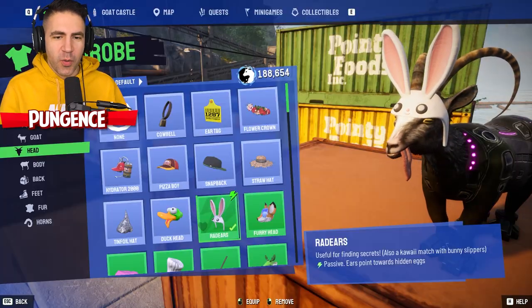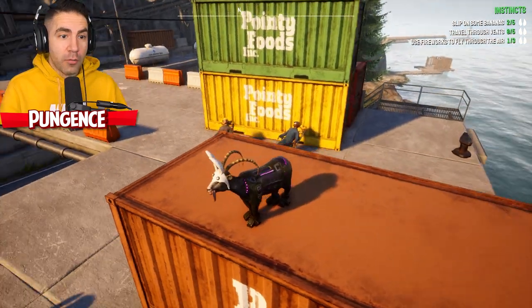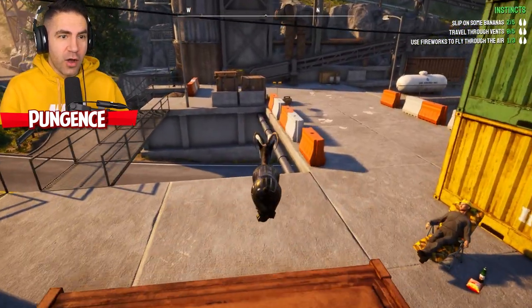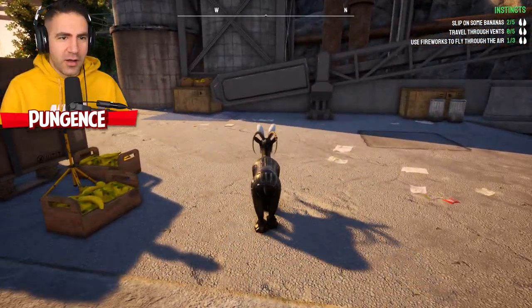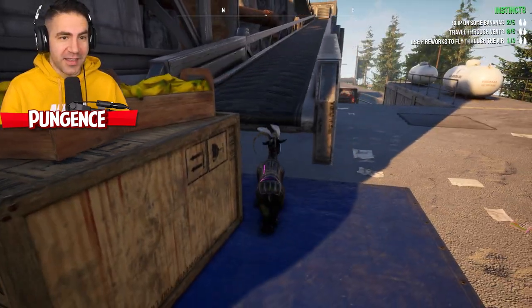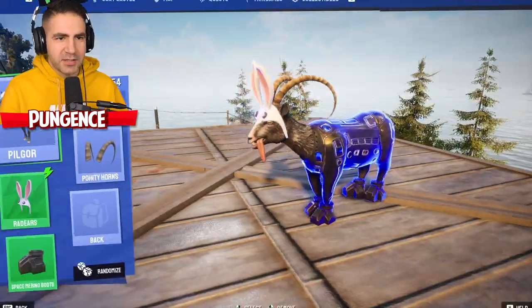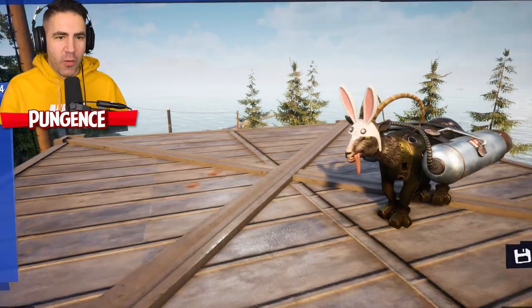It's saying ears point towards hidden eggs. It's pointing this way. Now I'm starting to see it working. It's still pointing this way. I'm just gonna follow the ears. You know what would make this faster? A little jet pack action. Where's my jet pack? There we go. It says this way. Here we go, I'm flying. This is much faster.